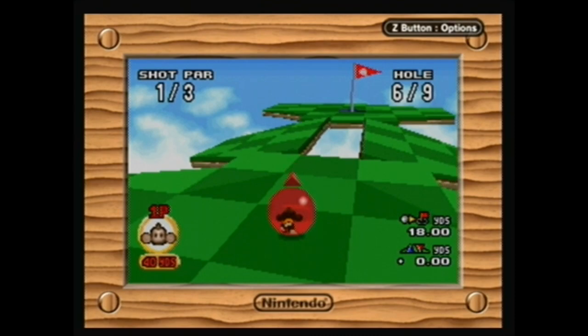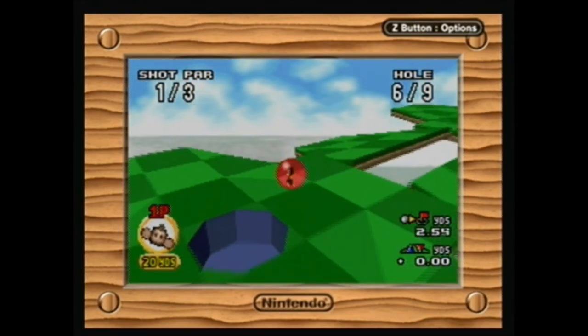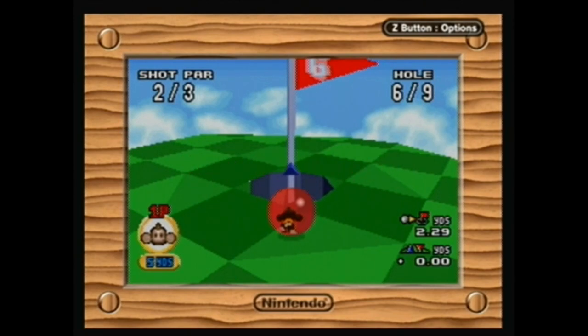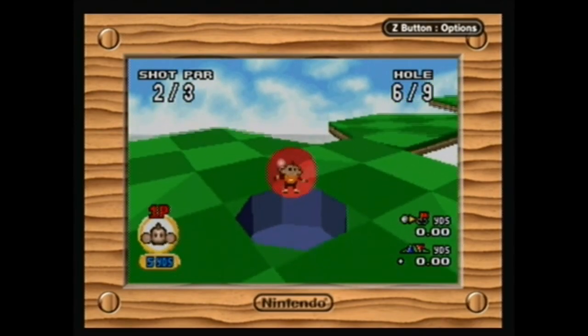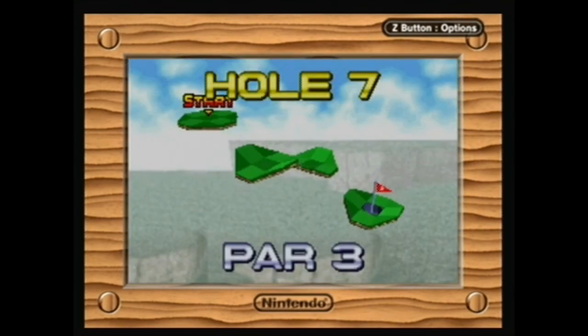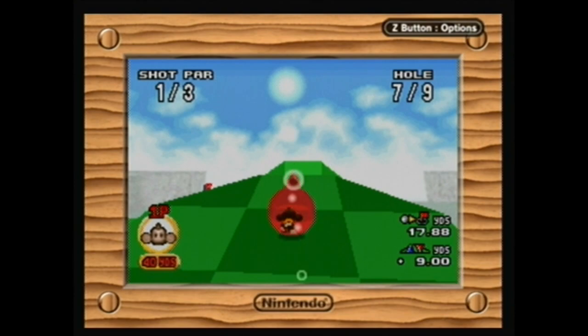Even if you've played something as basic as Wii Sports Golf, you basically know what to expect. If you get the ball in three shots on a par three, that's par. Four or five shots on a par five is also a par. One shot under par is a birdie, two under is an eagle, three under is an albatross. You can get a hole in one. I haven't played the arctic course, so I can't say how it's laid out.